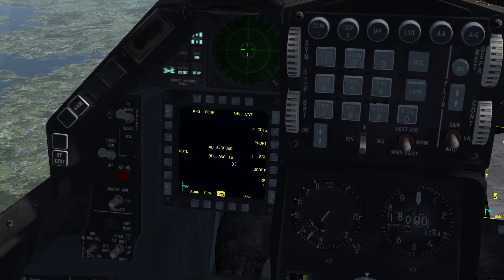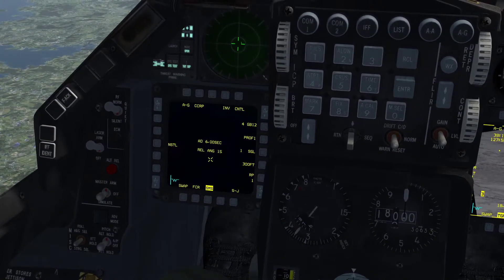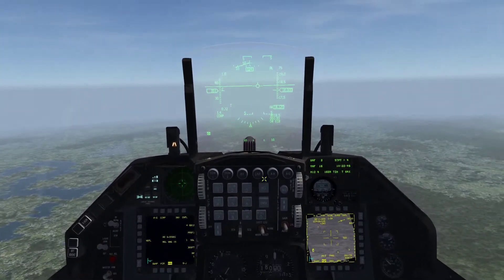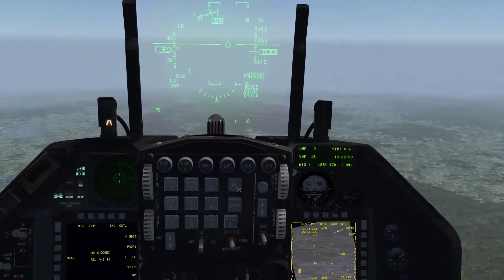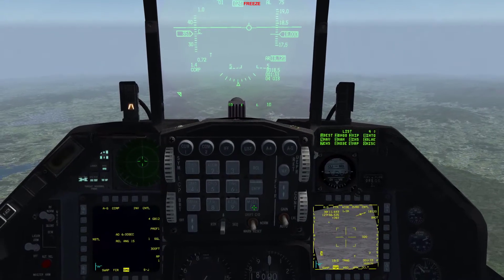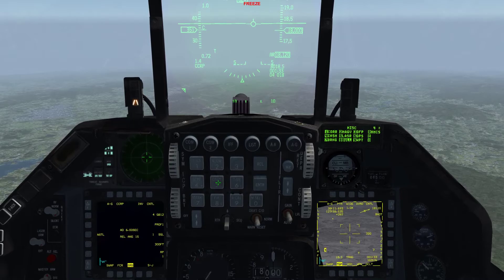This release angle here is only applicable if we're lofting bombs — we're not doing that today. We also need to set up our laser for this flight. We do that by hitting the list button on the ICP, hitting zero for miscellaneous, and hitting five for laser.